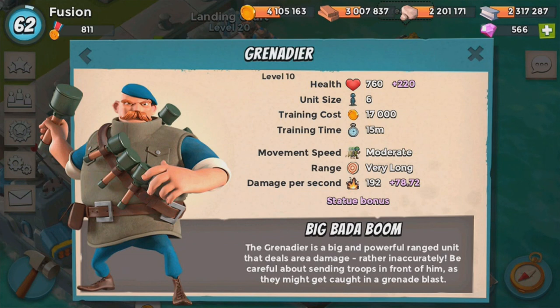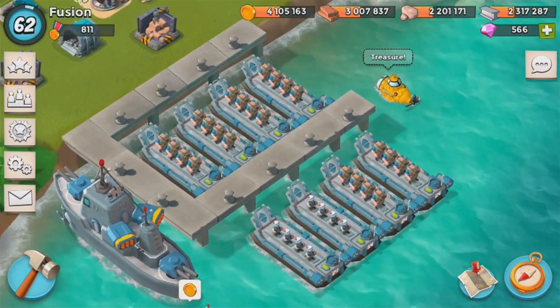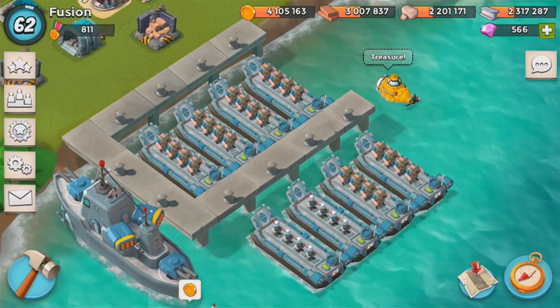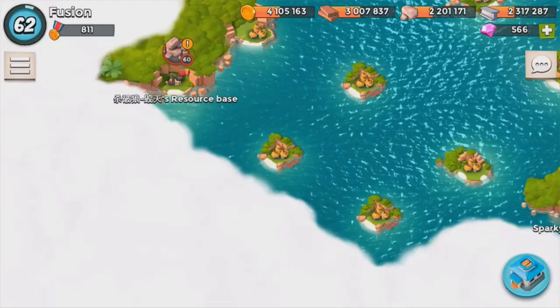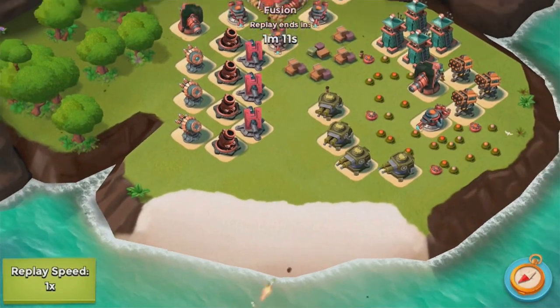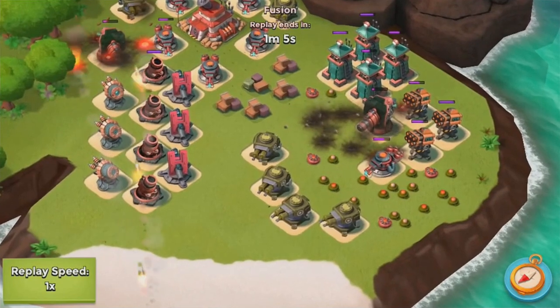These are level 10 Grenadiers and I'm testing out different strategies with them. A long time ago I did the Gookie strategy — Grenadiers, Medics, and Zookas — and that was okay. But I got attacked with all Grenadiers, two boats, and Medics, and he annihilated my base with no losses. That's insane. I started using them with Scorchers — three boats of Scorchers and 20 Grenadiers — and we're going to view some of those replays before the live attacks.